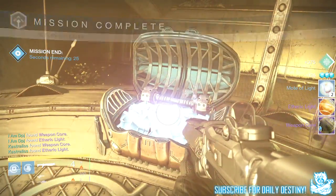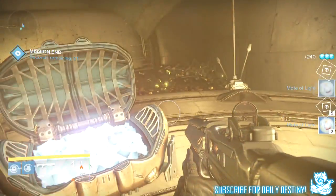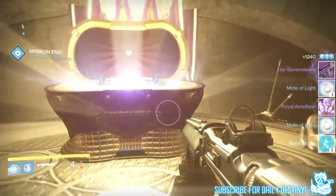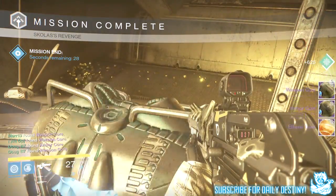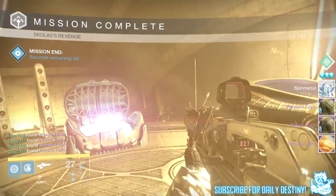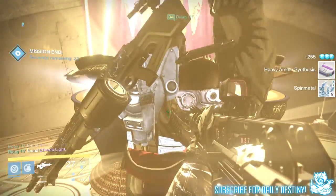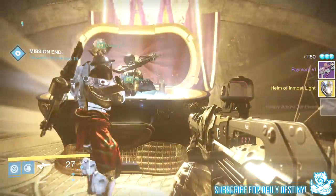Moving on to the 34 on my Warlock: I got a favorite light, a weapon core, six marks of light, five spirit bloom, a Royal Amethyst, and the Her Benevolence sniper rifle. Moving on to the 35: I got a favorite light, a weapon and armor core, five spin metal, a heavy ammo pack, the Lik the Helmet in Most Light exotic Titan helmet, and the Painent Six queen's shotgun.